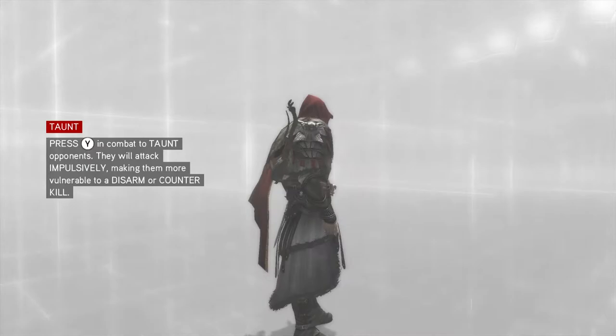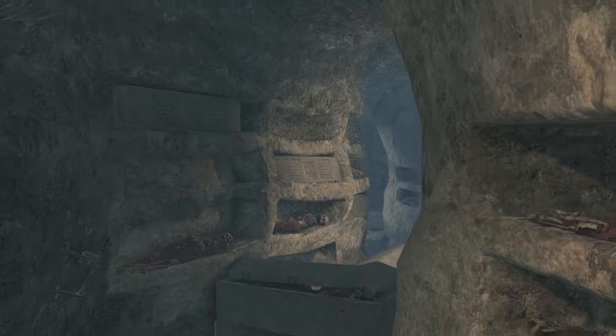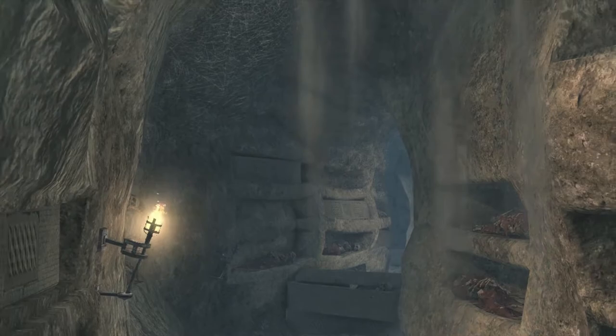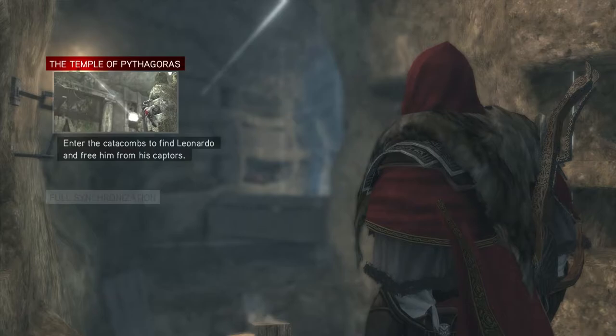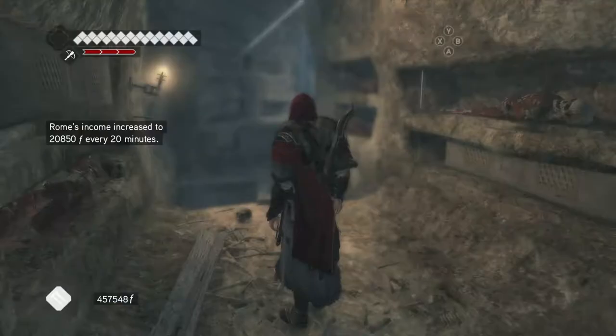I am ready to finish this. Are you guys? After this, we're just going to read all the different portraits that we have - check out all the things and memorabilia that we earned, just for shits and giggles. The Temple of Pythagoras. Enter the Catacombs to find Leonardo and free him from his captors. Full synchronization: do not lose any health squares.